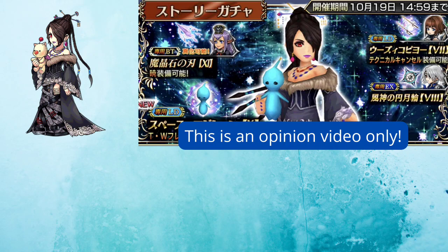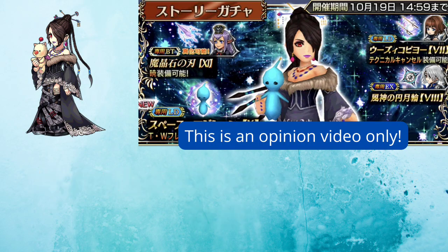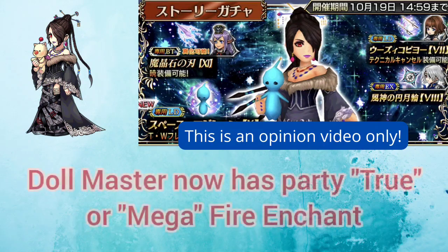Her biggest improvement comes in the form of a newly released LD, which on top of boasting huge damage also has two additional great additions that really cement her role as a fantastic fire enchanter and imperiler. The first is that it ramps up her Doll Master trademark stacking buff immediately up to 5 stacks, whereas in the past she required at least 2 turns to get maximum stacks.